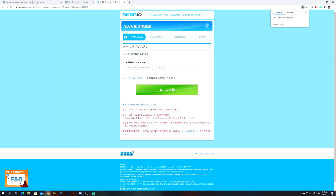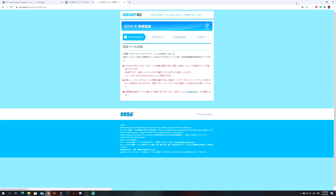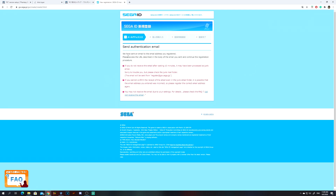With this, you are going to be taken to this screen over here. If you're using Google Chrome you'll be able to translate it. Pretty much it wants an email, so I just made a new email. Unfortunately this did not take a bunch of my other emails. So what I'm going to do is put this in and hopefully it takes this email. Once it does that, it's going to say that an email has been sent to the address you registered — please access the URL that's in it.